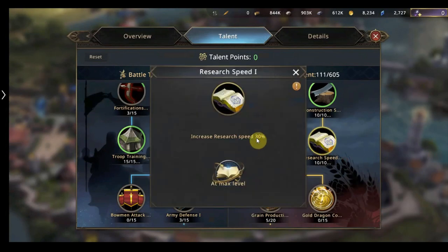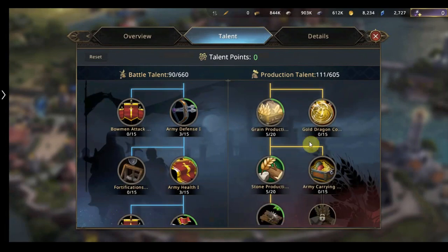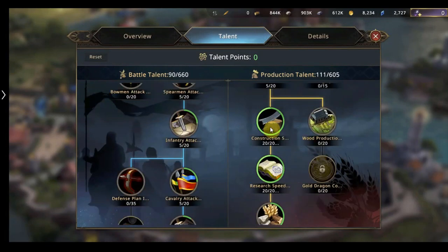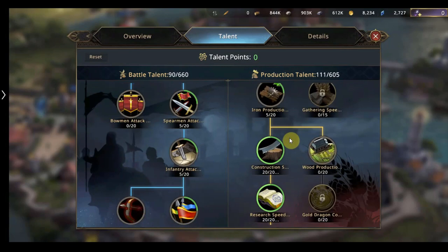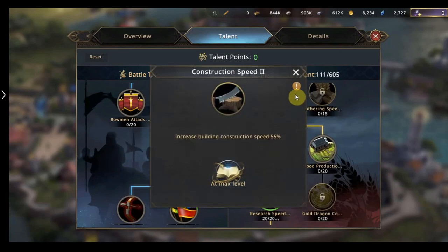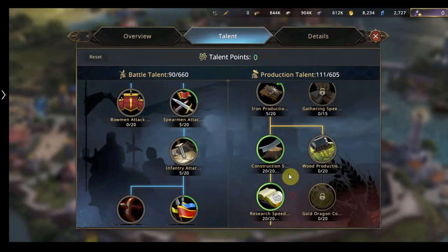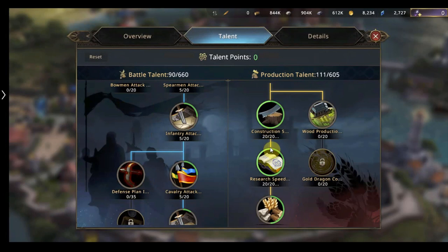That will give us a 30% increase in construction level one and research level one gives us an extra 30% increased research speed. Research is king in this game. But if you go all the way down to construction two and complete that to 20 points, that will give you an extra 55% increased construction speed. That along with the extra 30% is 85%, which is a massive increase and will help you grow really fast.